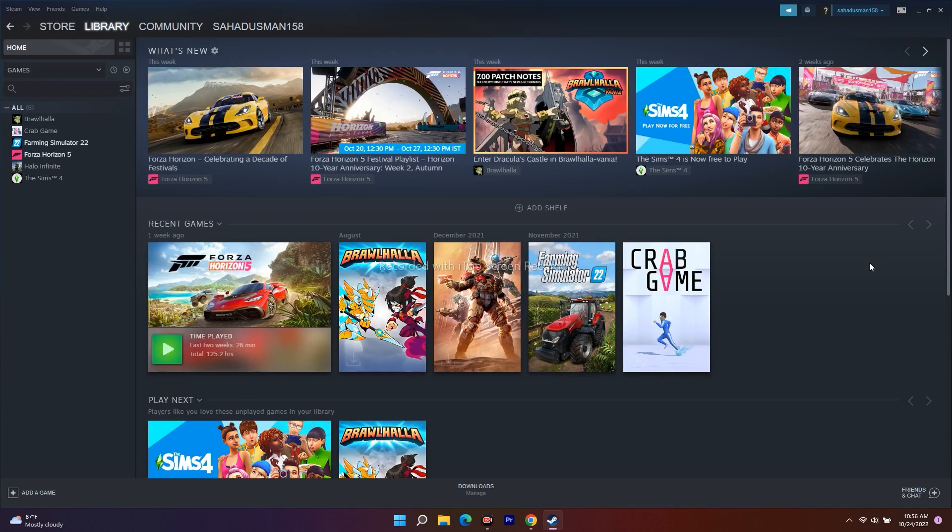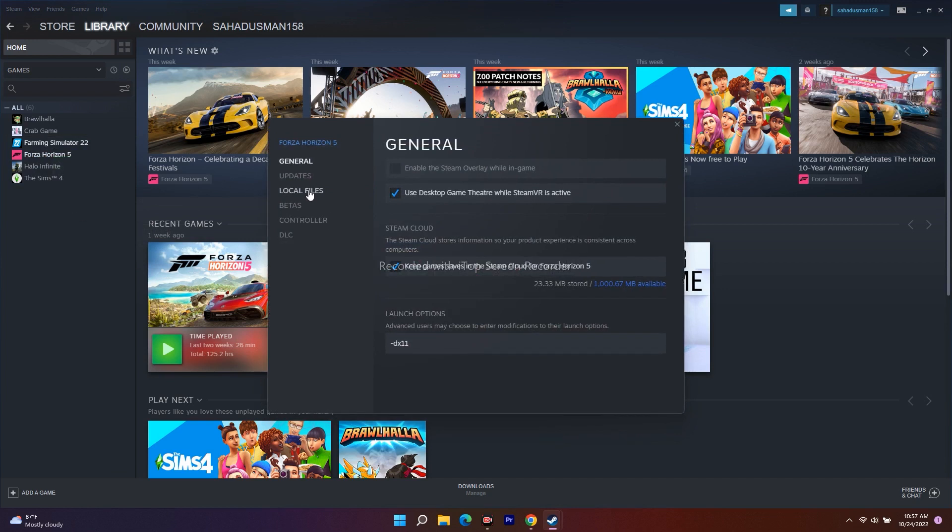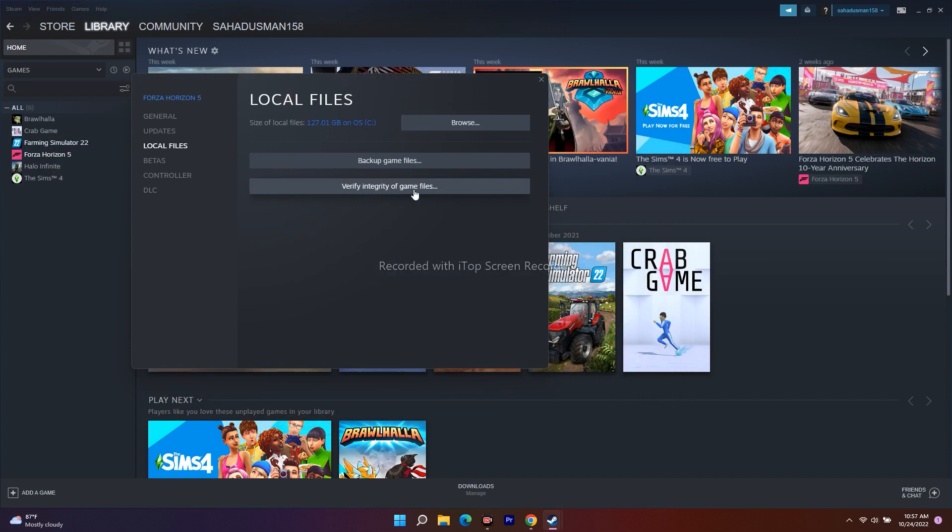Once in the library, do a 'Verify Integrity of Game Files.' I'll show you how for those who are new: navigate to your library, find the game, right-click and go to Properties, then go to Local Files — you'll find the option to verify integrity there. This works for any game on Steam. Verifying integrity fixes a lot of problems if any files are corrupted, which may be causing this issue.